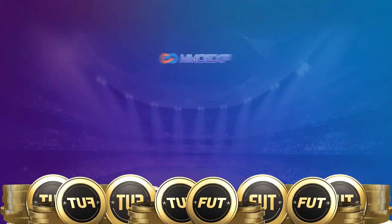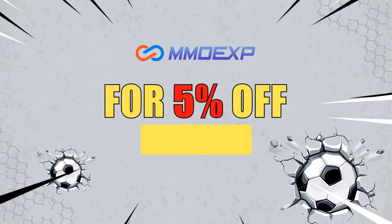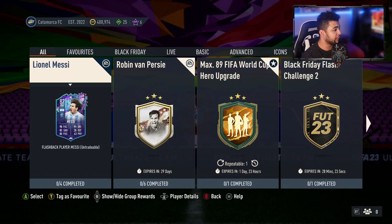Without further ado, let's get right into the video. If you guys want cheap and reliable FIFA Ultimate Team coins, make sure you guys check out MMO XP — their link will be in the description. Make sure you guys use code Pokey12 for five percent off.